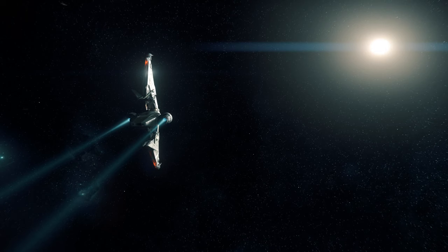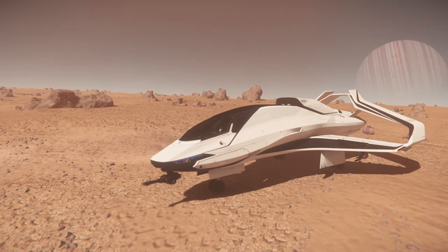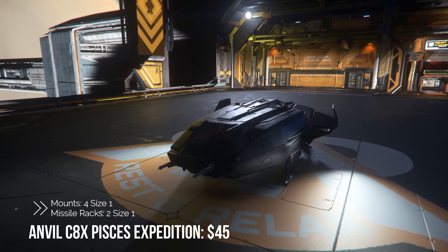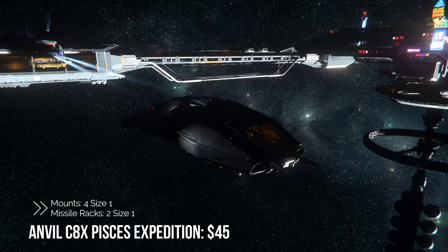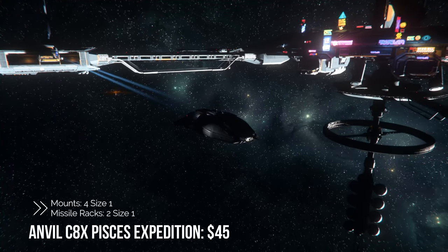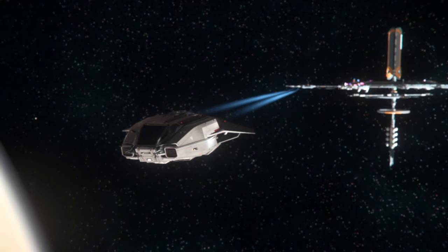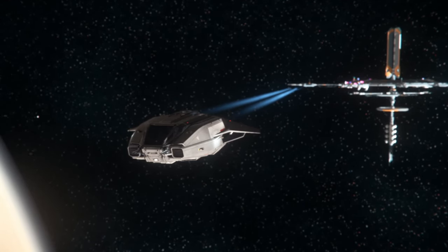First up is the Anvil C8X Pisces Expedition, sitting at $45. We're looking at four size-one mounts and two size-one missile racks. This is a fast and nimble ship, and very versatile — you can do personal cargo missions as well as bring a passenger with you.